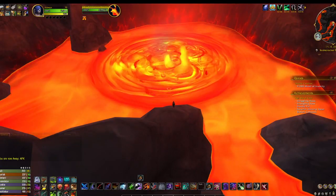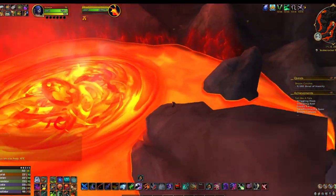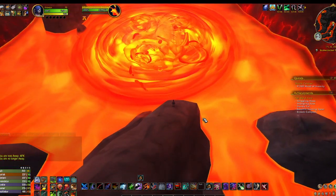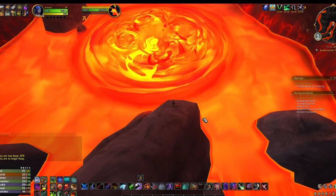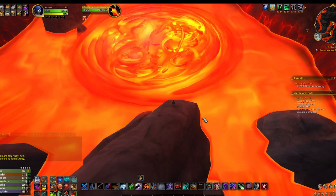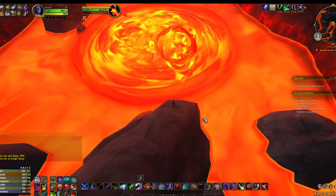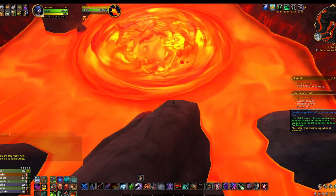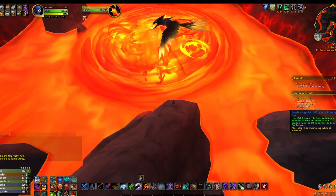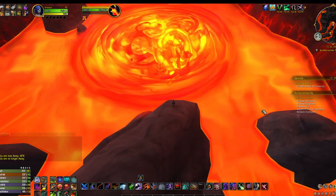I was trying to boost my fury warrior the other day and Dragon Bane Keep was up, so I threw her through there. She's at level 69, and I figured something might pop up in the chest. What finally showed up was the Horn of Everlasting Lava Swimming, which now allows me to finally get the empowered snail — the other snail mount.